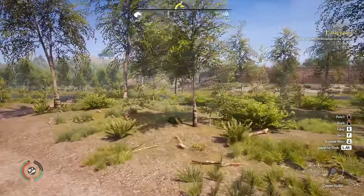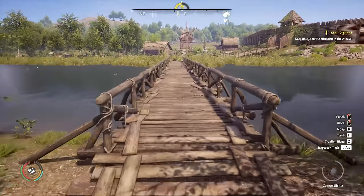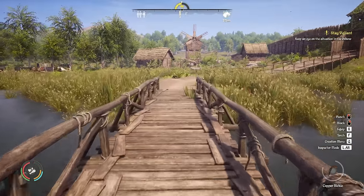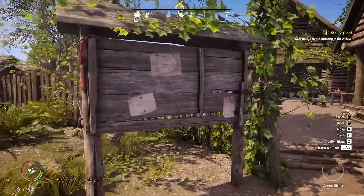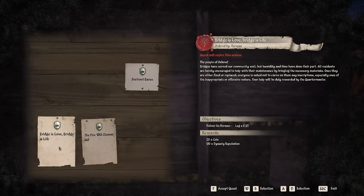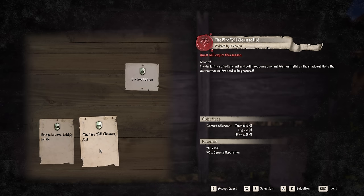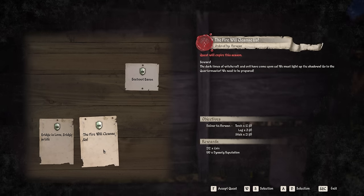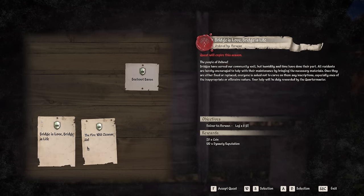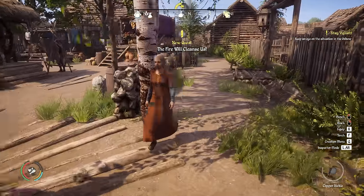I'm going to run into town and check the notice board to see if there are any quests. Sometimes you get quests that are pretty easy to do, and we only need a little bit of extra reputation to get someone. Okay, there are two quests here that are ridiculously simple — one is to deliver eight logs to Derwan, and the other is to deliver three more logs, plus 12 torches and 21 sticks to Derwan. Each of these gives us 100 dynasty reputation.